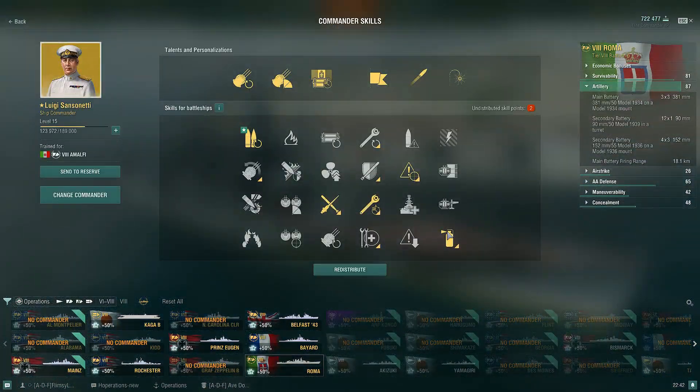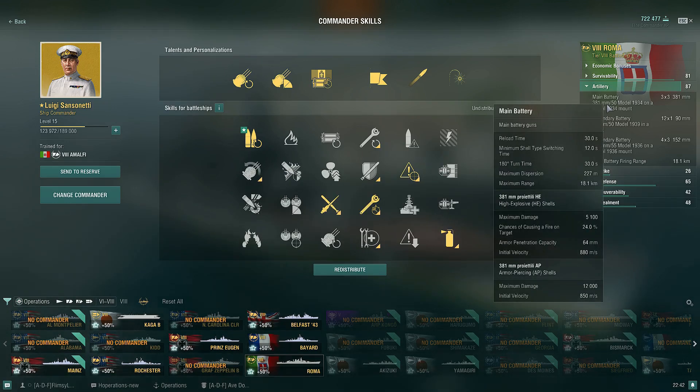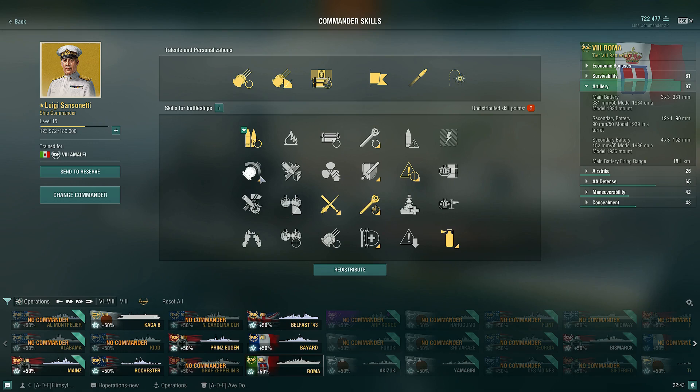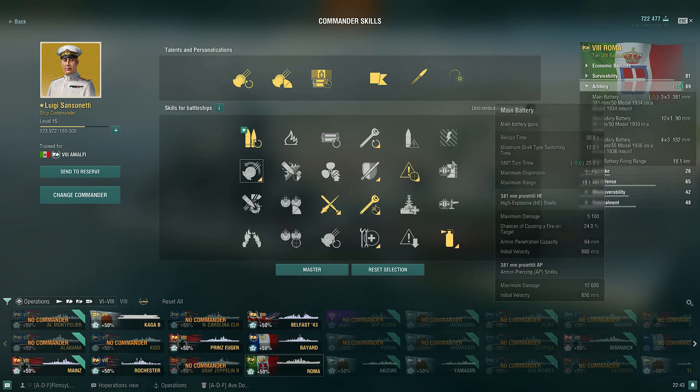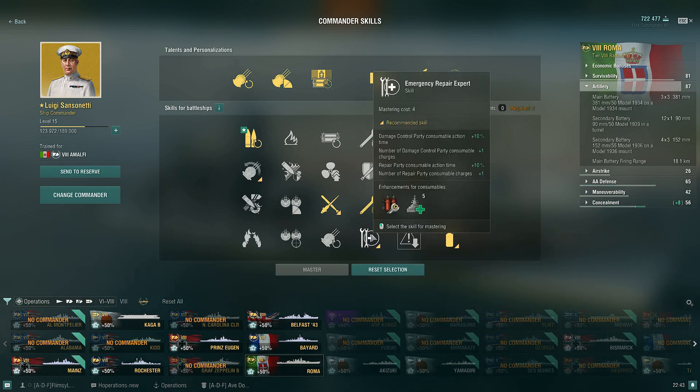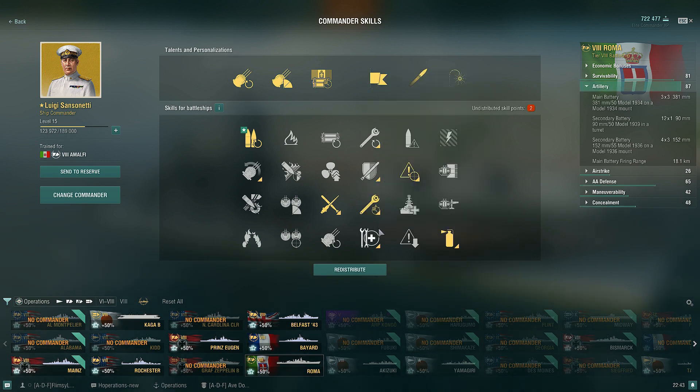The build I have here is more or less survivability with Adrenaline Rush, and I took Priority Target over recent additions because the guns already turn pretty fast at 30 seconds 180-degree turn time. I could bring it down to 25 seconds, but what I'm looking at is getting either concealment or the extra heal. Don't touch anything with secondaries because, as I mentioned, they're pretty bad.